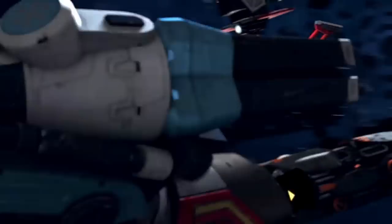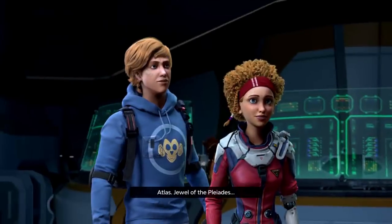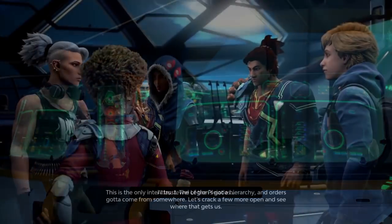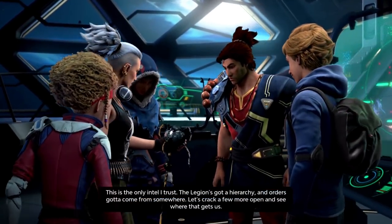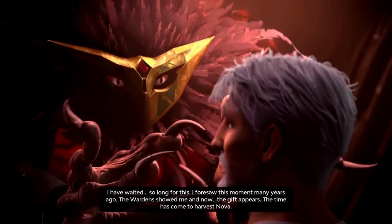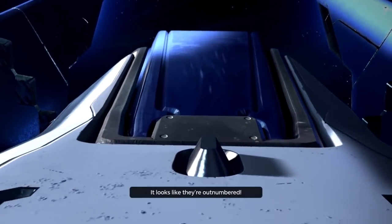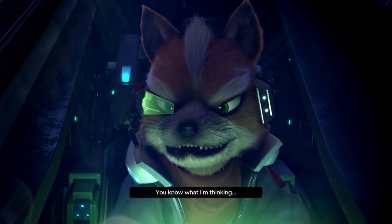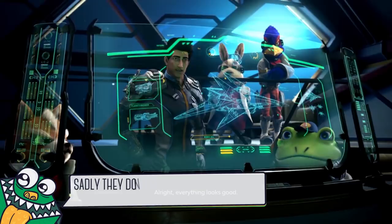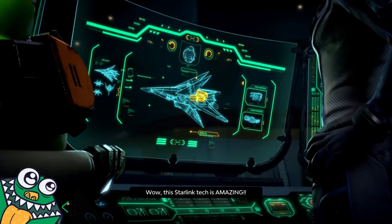Starlink Battle for Atlas is an open-world action-adventure game where you play the role of one of a crew of pilots exploring the Atlas solar system to form alliances with alien races so you can eventually beat the bad guys who kidnapped your captain. The story is a bit generic, so it helps that Ubisoft has teamed up with Nintendo to throw Star Fox into the mix, exclusively for the Switch version.